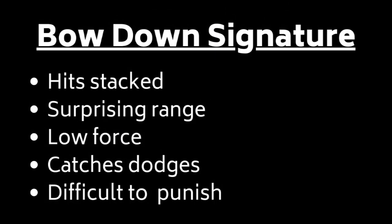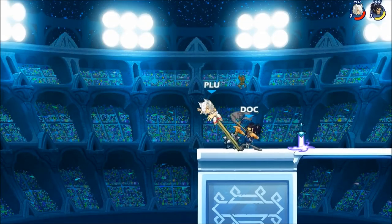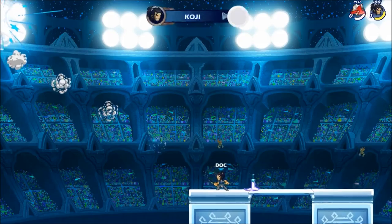Bo Downsig will be your option to hit stacked. It has pretty weak force, but in exchange for that, high utility. This first clip against Yumiko is pretty standard — she tries to go through me to the weapon, probably anticipating a Sidelight, but Downsig covers the space.